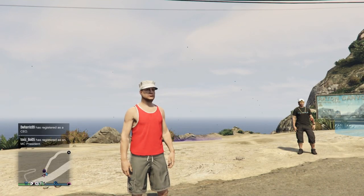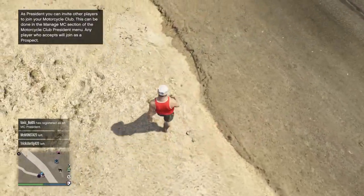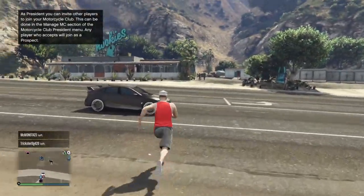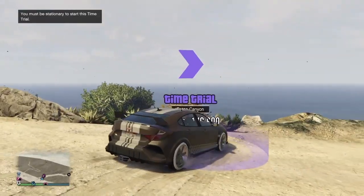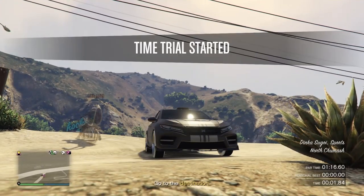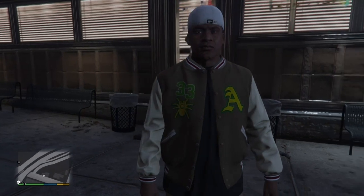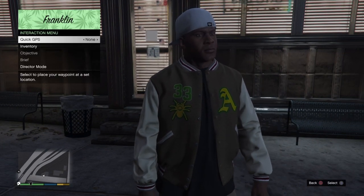Now we're on our way to the time trial. Make sure your spawn location is set to last location. Also, notice I'm wearing a standard outfit — I recommend you get the Israel Parachute bag and make sure you are wearing it before you start the time trial. Pull up to the time trial, hit right D-pad to start it, then hold down on the D-pad and switch to any Story Mode character — Franklin, Michael, or Trevor. I usually switch to Franklin.